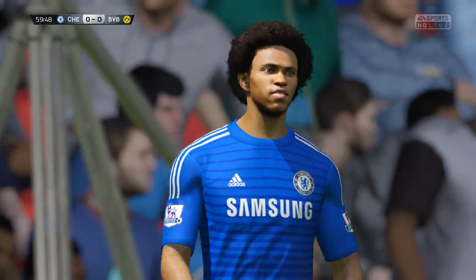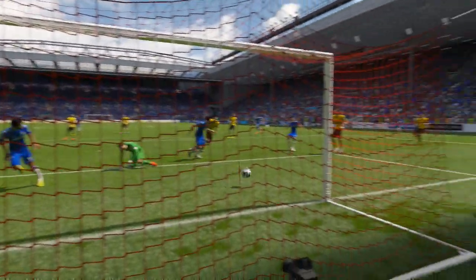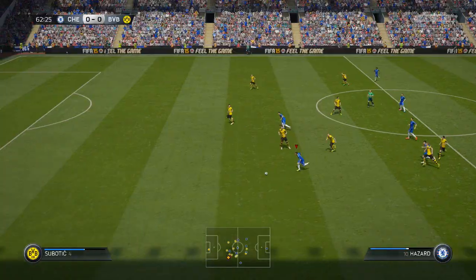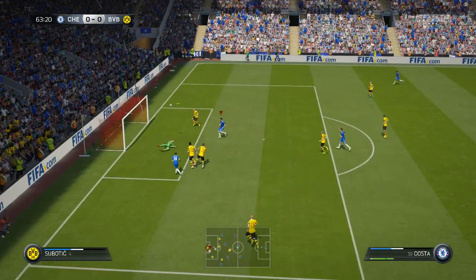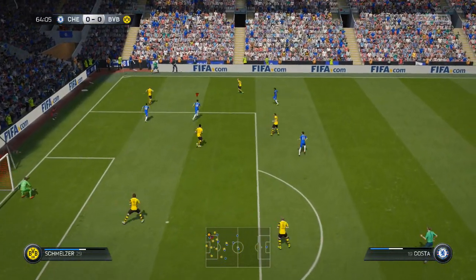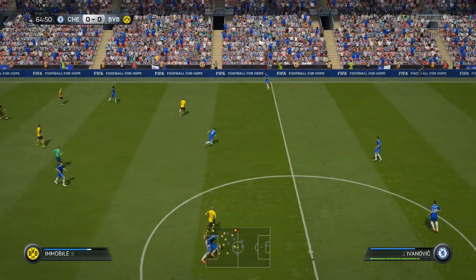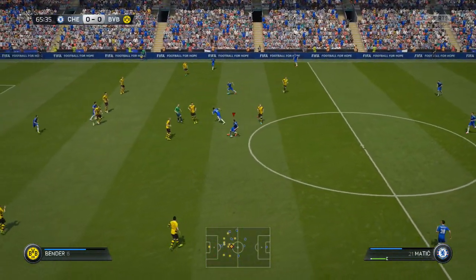Why are the goalkeepers just saving everything? It's madness. And I didn't even actually aim that — it did it automatically, so that was a very poor header from Willian. One thing I've noticed is if you flick the stick, you are straight through. Come on Hazard, finish it off — and the goalkeeper saves it again. What have they done to goalkeepers? I think they're going to have to tweak that. Hopefully that wasn't the case on the actual beta version.